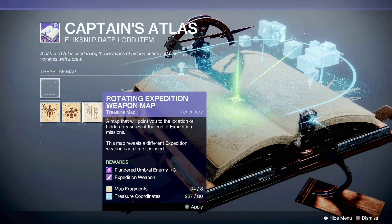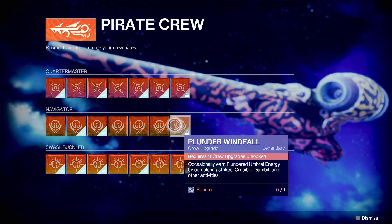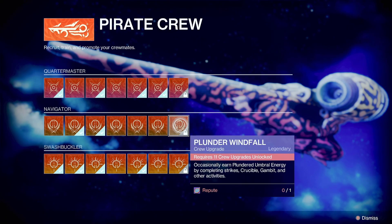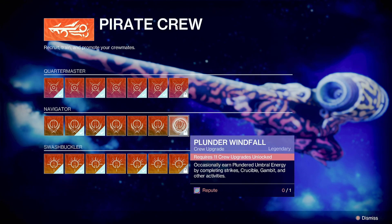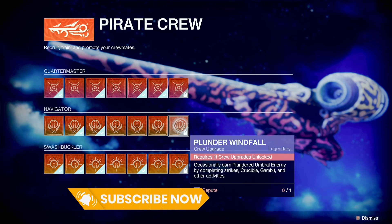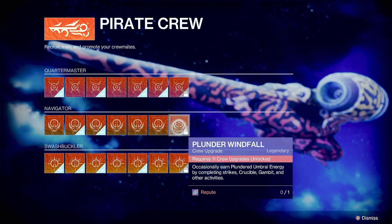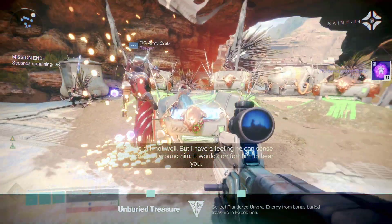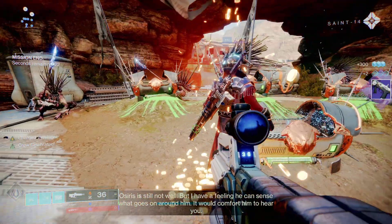The best one for plundered umbral energy is going to be this one, but we have to wait until next week to unlock it. This one is very very good because you can play other activities, not just expeditions, and still get a chance to get plundered umbral energy. That's why Bungie saved this one for last. Anyway guys, thanks for watching and I will see you in the next one.